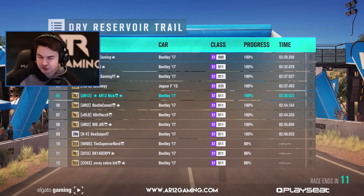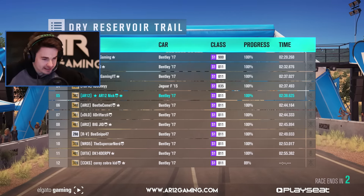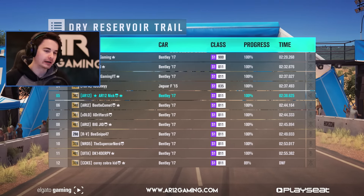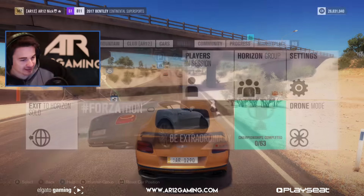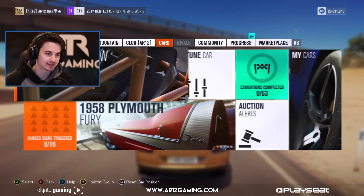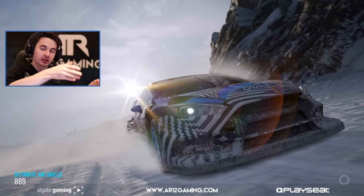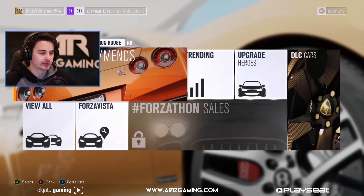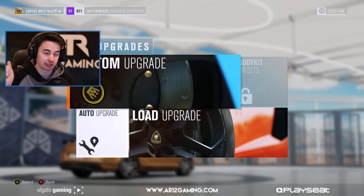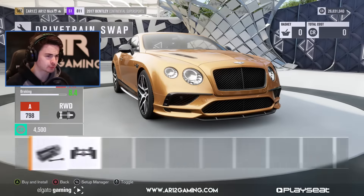Let's get into the upgrading side and see what we can do. I have high hopes — I wonder if we can put on the GT body kit from the old Bentley. You know what would be a really cool Forzathon challenge? A bit mean, but it would make the car super rare — say you had to win a race in a previous Forzathon car, like the Horizon Edition Jag, to unlock this Bentley. That would push the value of the Jag through the roof.